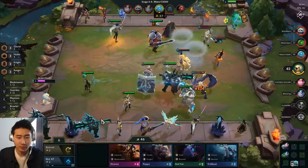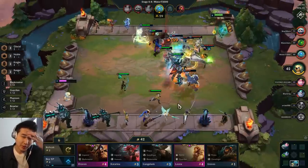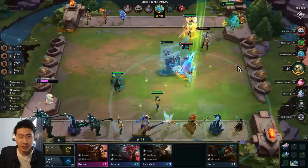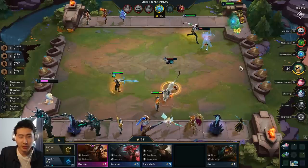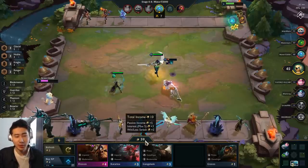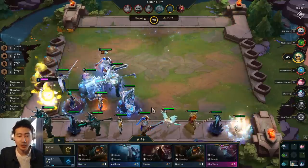Got another Volibear — just need a Lissandra or something like that. I got Leona, that's good! Leona is good. I'll sell my Fiora and put Leona on the board. Looks like we're going to beat this round — the Glacials and Volibear addition has helped. I'm at 39 gold — would be nice if I was at plus 40.